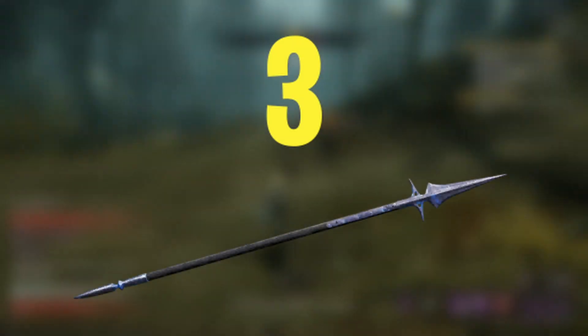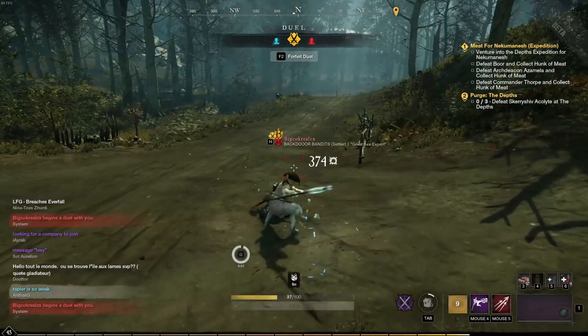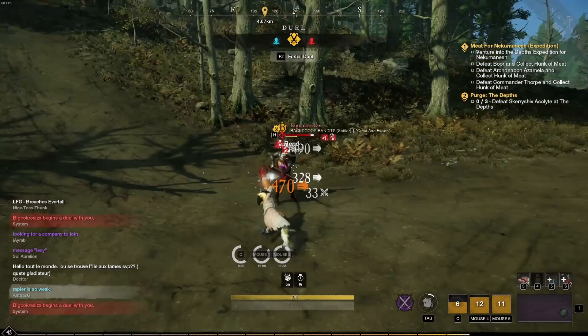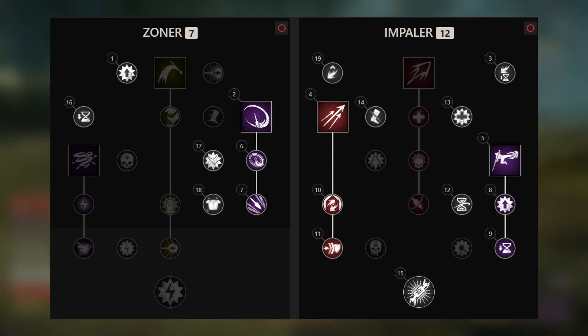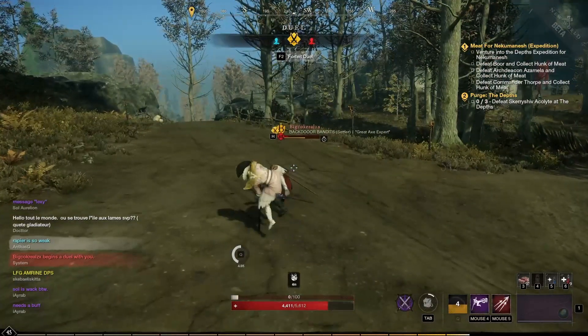Last but not least, the spear pairs really well with the hatchet. I have actually made a video specifically about this build — I'll link it in the description below. This combination of weapons has really good burst damage, it can outduel nearly anyone in a 1v1 scenario, and you even have good outplay potential in a 1v2 scenario. So if this is a build that tickles your fancy, go check out that video.